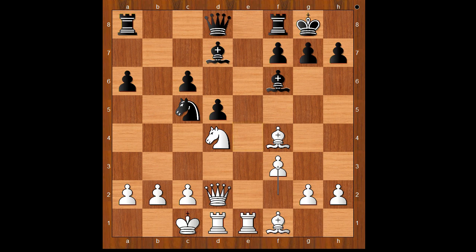f3, preventing knight to e4, but the knight went to a4. White to move — bishop to e5 was played, though perhaps c3 should have been considered. We will see shortly why. Bishop to e5 was played and this is a blunder.